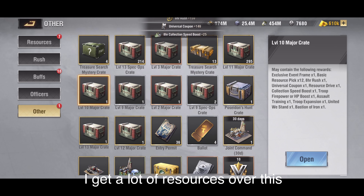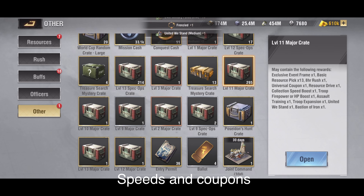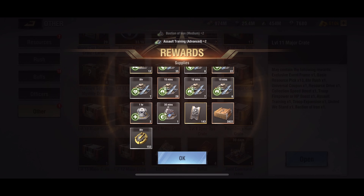And I get a lot of resources this way — speeds and coupons and many booths.